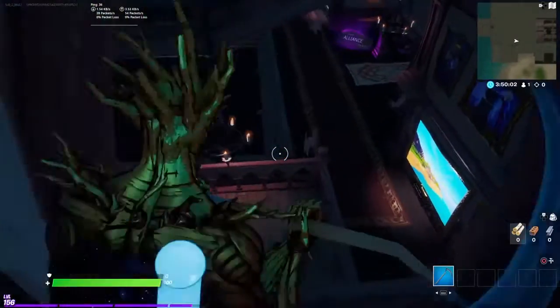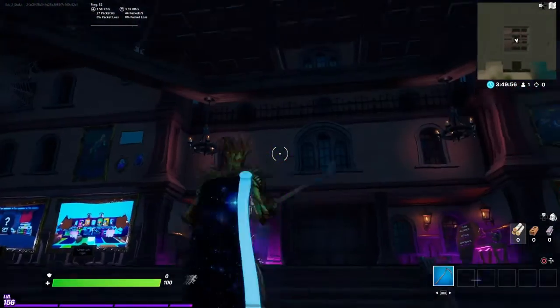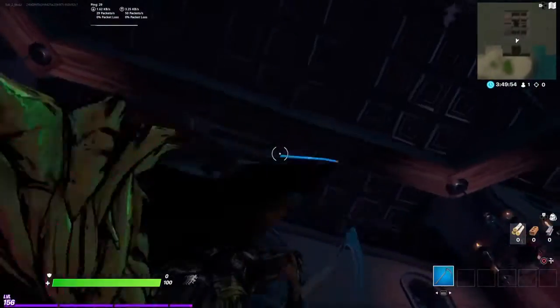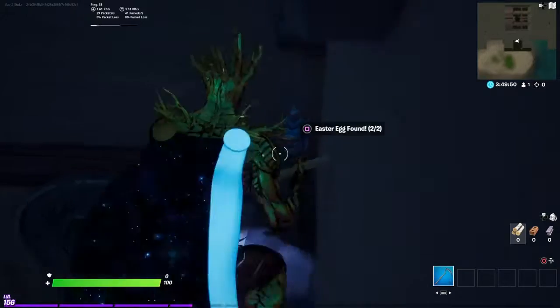Right here it mentions a map with about 80 more easter eggs you can find in a hide-and-seek game mode. For the second easter egg, go back to where we started the video, turn around, head right up here — you have to do a little tight squeezing — and come right up here.